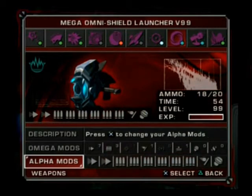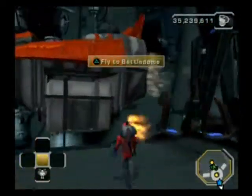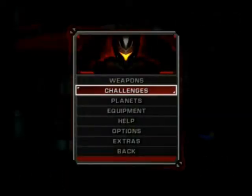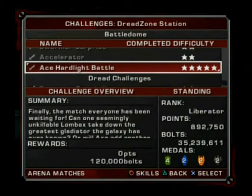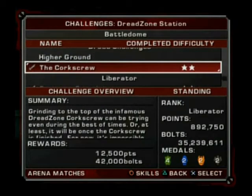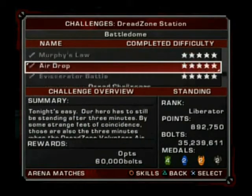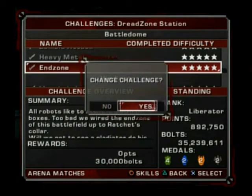What you want to do is go to the Dread Zone Station, and then go down to the Challenge End Zone. This is easiest to do on Challenge Mode, because with the Bolt Multiplier you'll get a lot more bolts.